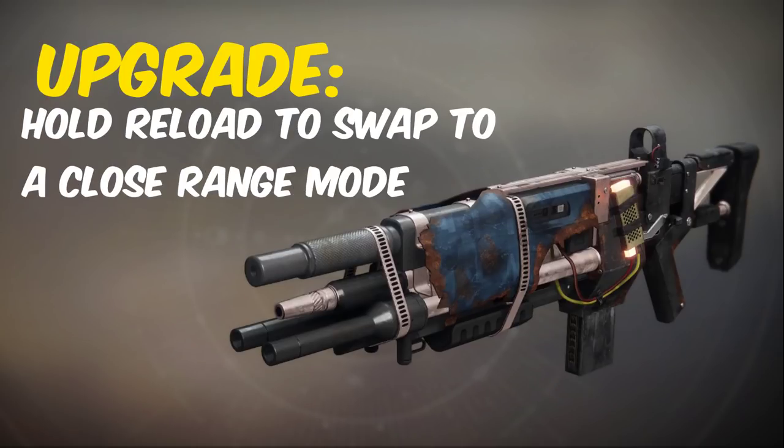The Cerberus+1 catalyst is a unique one that allows you to hold reload to swap modes to a tighter and closer range spread. This can be found at the end of strikes.